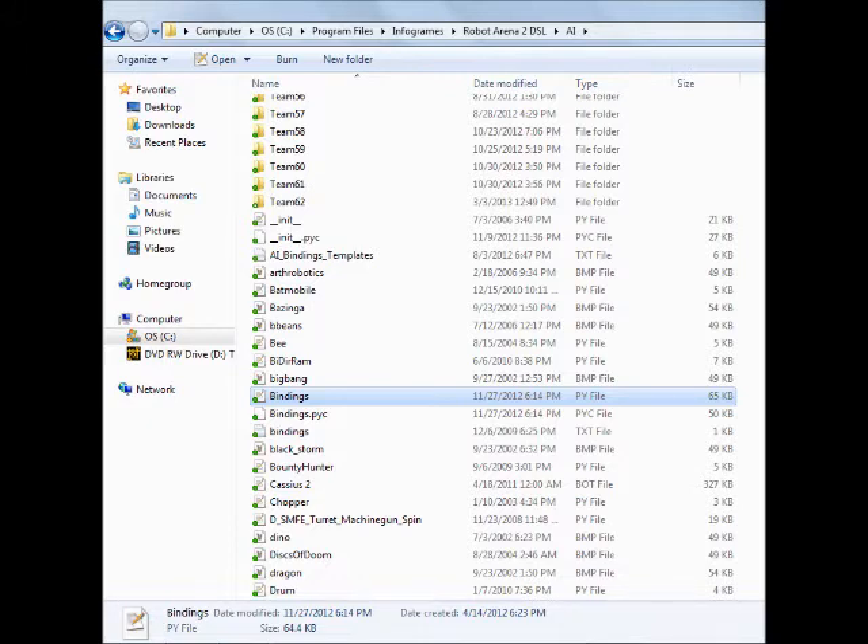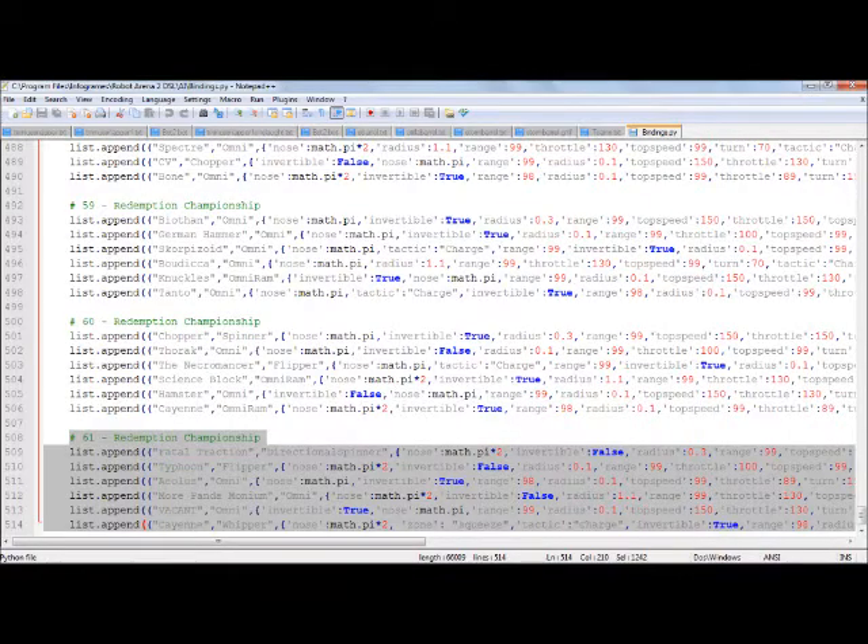So we go ahead to the bindings — it's a .py file. This can be opened with any text editor, but it will not work in basic Notepad. You need something like Notepad++, which is what I'm using here. Each team is nicely organized. What we're going to do is copy the entire thing — all six bots from team 61 — paste them, change the name, and that's just basic housekeeping.